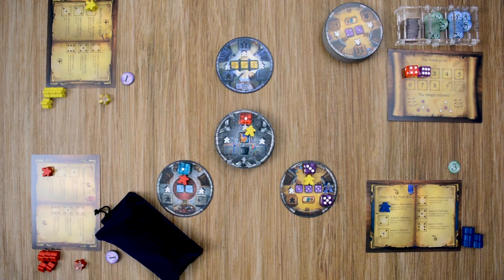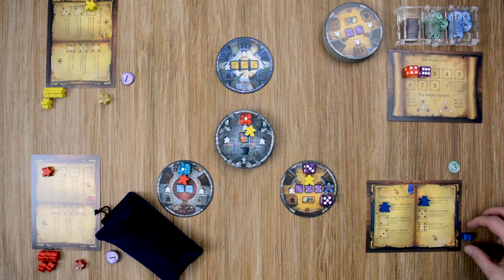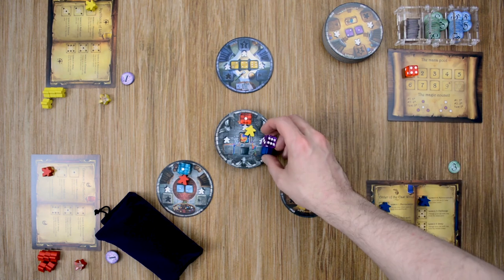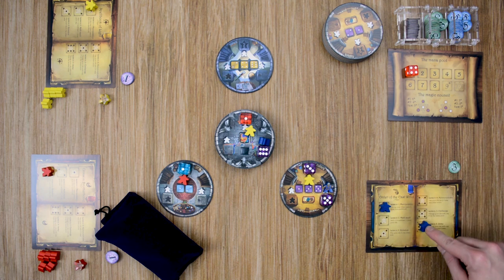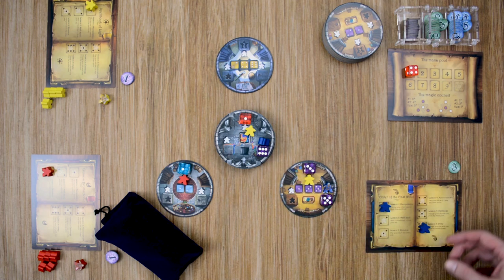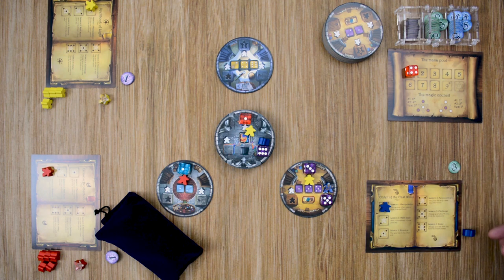A couple of other important rules: first, running out of meeples. Say the blue player has a couple of meeples in his spellbook and only one remaining. He chooses the purple die for the central tower, which would let him place a meeple in his spellbook. At this point, he can move a meeple from his spellbook to that new number slot, or he can forego that and take a meeple out of his spellbook to add back to his reserve for use in a later turn.